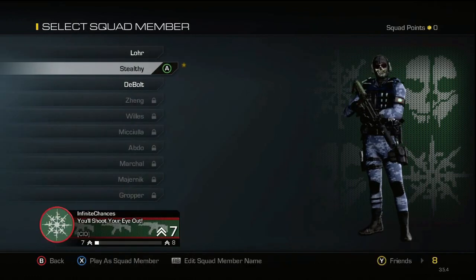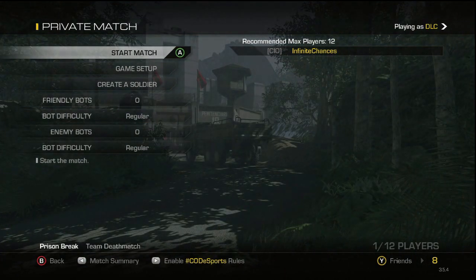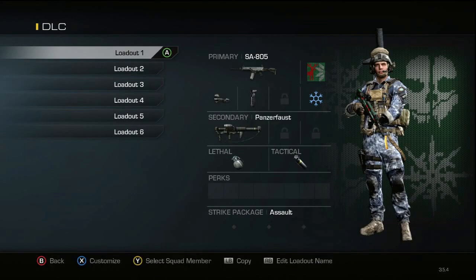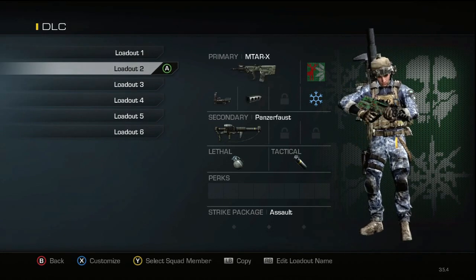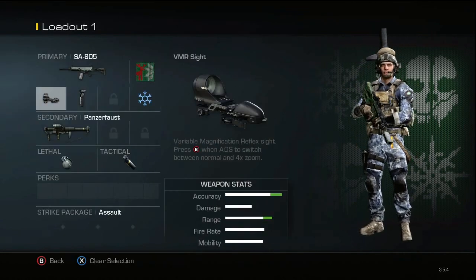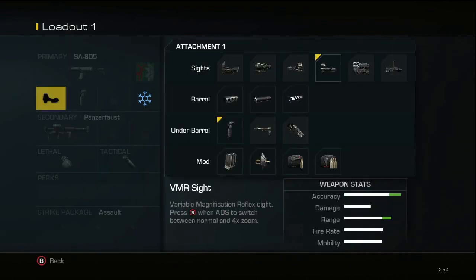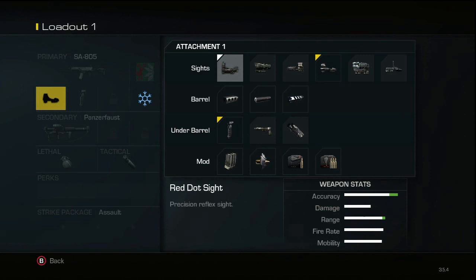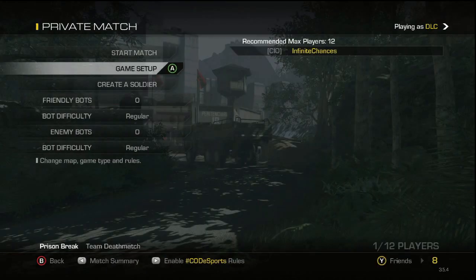Let's go to the actual gun camo and reticle. I made a class in private match to show you guys — we'll have the SA805, the MTAR, and the USR. On the SA805 I threw on a VMR sight. All the sights show the same reticle, no matter which one you use — unless of course you use the thermal or tracker sight, which won't display the custom reticle.